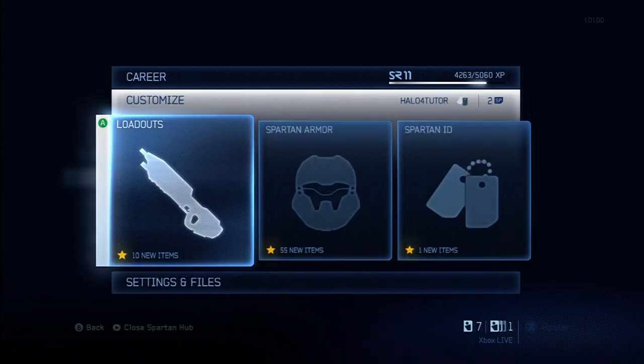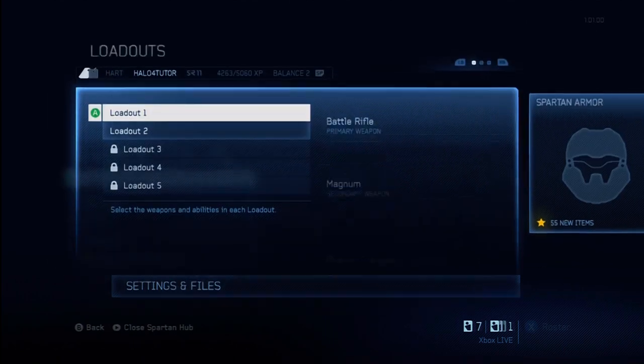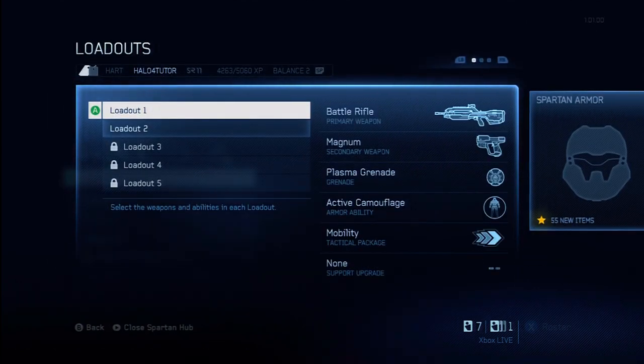The other setting you really want to make sure you do not neglect, especially early on, is your loadouts. If you don't go in and customize your loadouts, you're really going to have a disadvantage in the game. I played a couple games where I didn't have any loadouts at all while my opponents did, and I was really struggling — no favorite weapons, no armor abilities, no grenades. So you need to go in and make sure you've customized your loadouts.